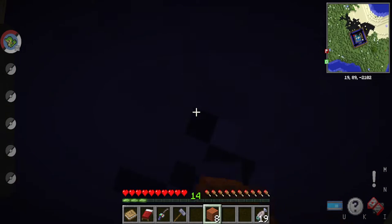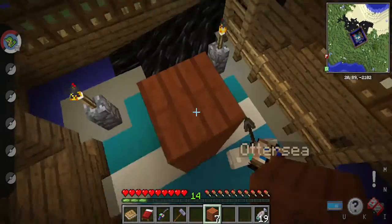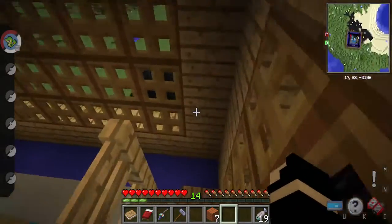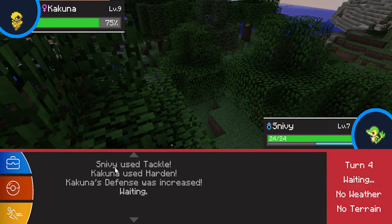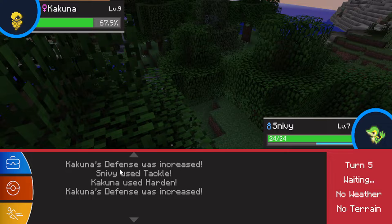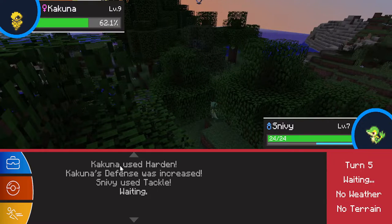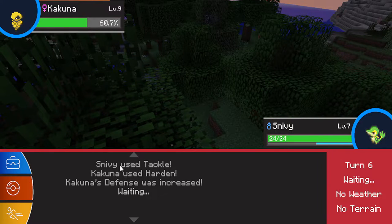Okay, I'm back. Yeah, we're... Beva's dead here. Oh yeah, I think I remember Kakuna can't attack — it can only Harden. Which one was that? It's the one that can evolve to Beedrill. Oh yeah, the little caterpillar cocoon thing. It's Caterpie, Cocoon, and then Beedrill, I think.